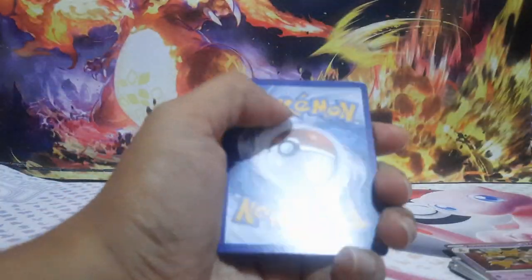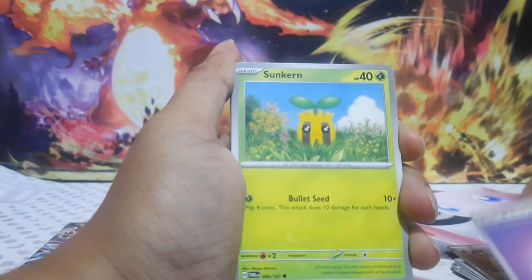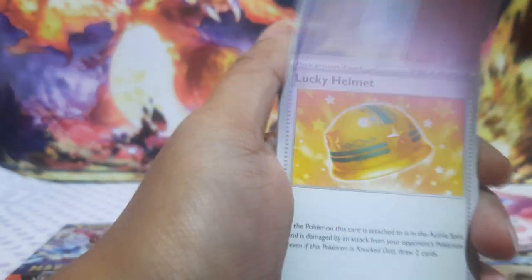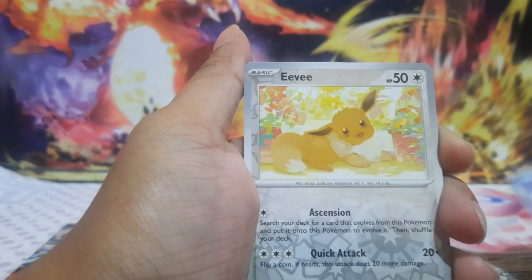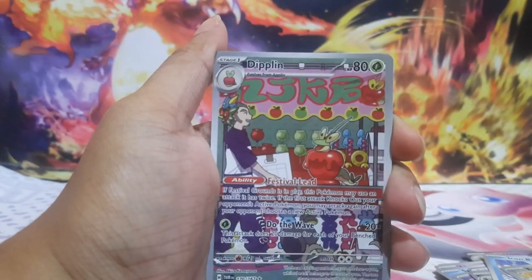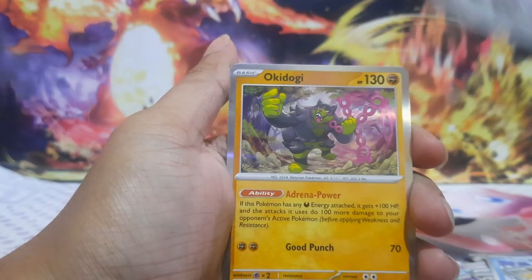Let's move on to Blood Moon Esaluna. Is there a Blood Moon Esaluna inside here for us? Let's see. Basic Psychic, Sun Coon, Abra, Snorunt, Chimeco, Lucky Helmet, Mighty Ana, Iron Bundle again. Reverse Hollow — Eevee. And there we go, we get a Diplin! Nice hit. And Okidogi.